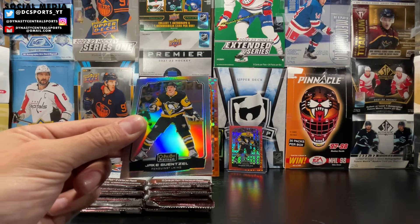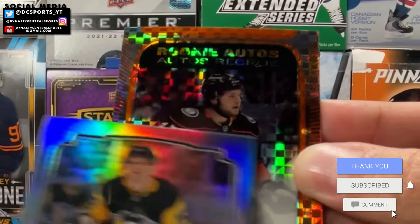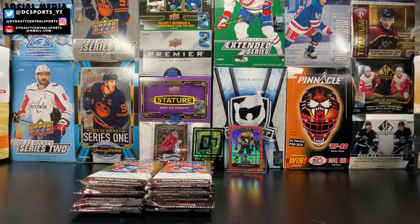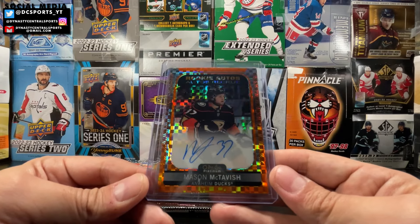Orange checkers — hopefully it's a good name. Mason McTavish! Orange checkers rookie auto. That is a great autograph to get in this box. It looks so good. If I'm going to get an update rookie auto and it's an orange checkers, Mason McTavish should be one of the names you want. That is numbered 7 out of 15. Mason McTavish, orange checkers, rookie auto, on card.